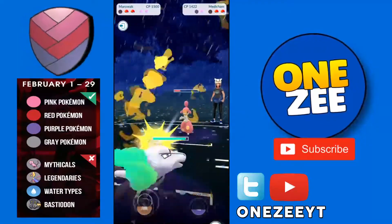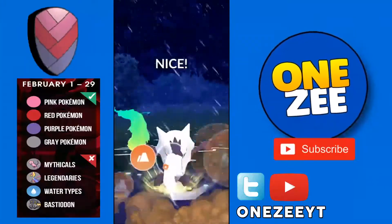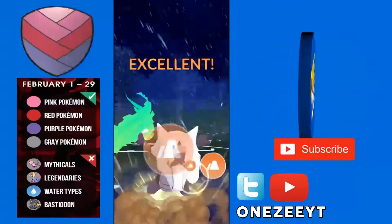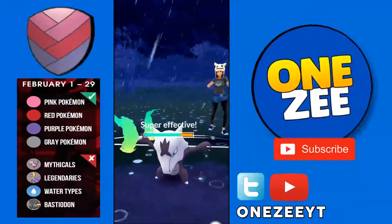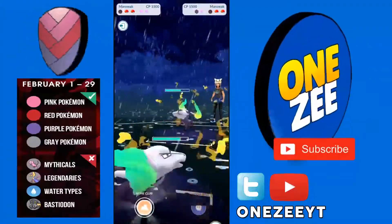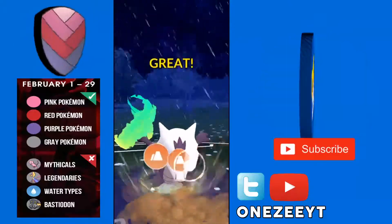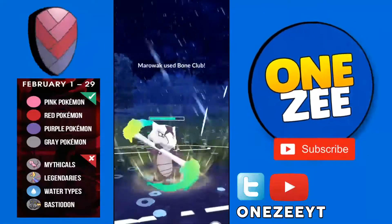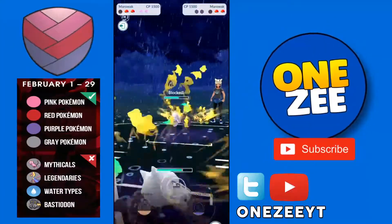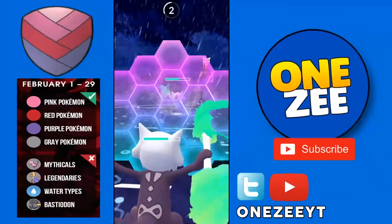I'm going into my Alolan Marowak here. She managed to switch into my Bone Club. Alolan Marowak can run Bone Club and Shadow Ball, and I'm running Fire Spin as the fast move. Here comes my Bone Club — she used her last shield here, so I still have two shields available.